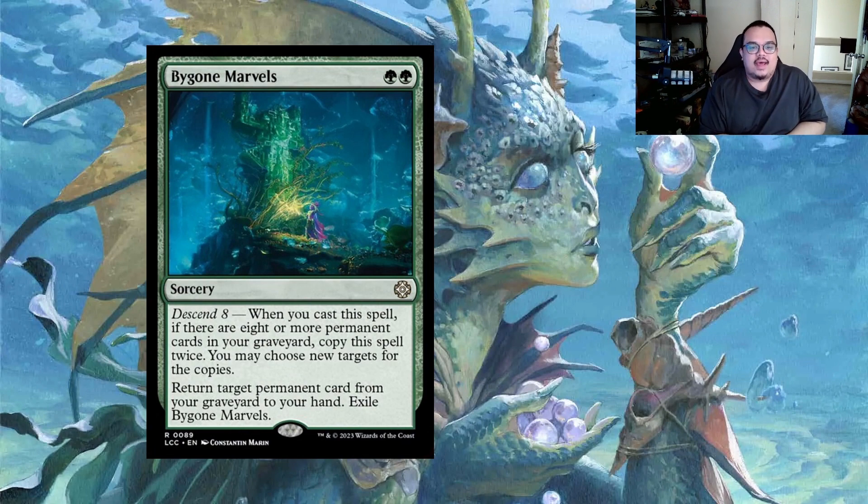Two new spells from the deck I'm really excited about: Bygone Marvels at two and a green has Descend 8, which acts like a threshold but with a specific condition. When you cast a spell, if there are eight or more permanent cards in your graveyard, copy this spell twice and you may choose new targets for the copies. Otherwise you just return one card from your graveyard to your hand, then exile it. Thankfully they put that exile clause on there so it doesn't get too busted.